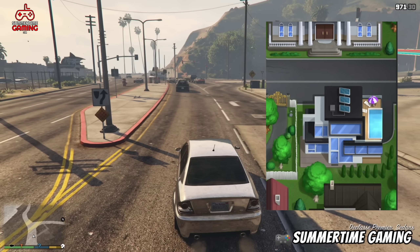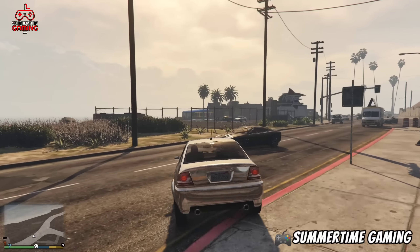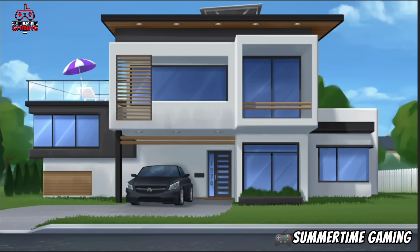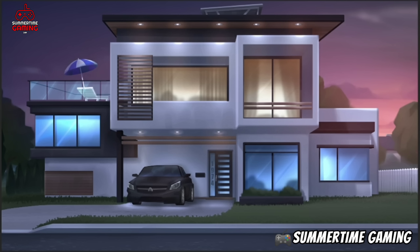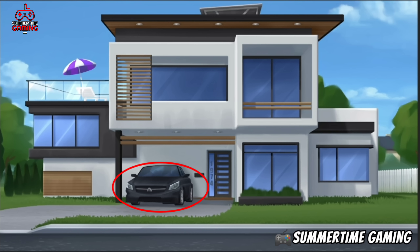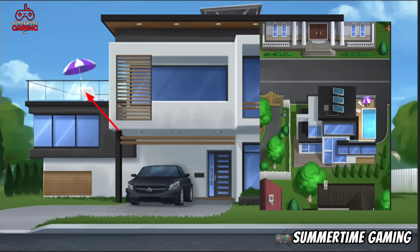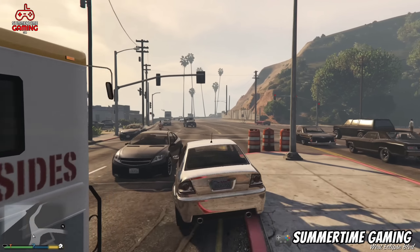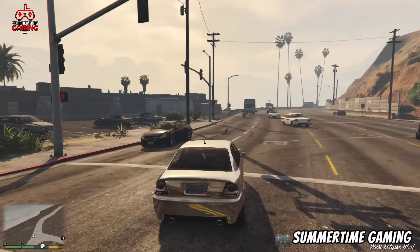We are going to see many new things and a new storyline in the upcoming update. This is how the front of Missy's house looks in the morning, in the evening, and at late night. There is a luxurious car outside, it's a two-story luxurious house, and on the left side there is a swimming pool on the terrace. We are going to see Missy, her sister, and her father in the upcoming Missy update.